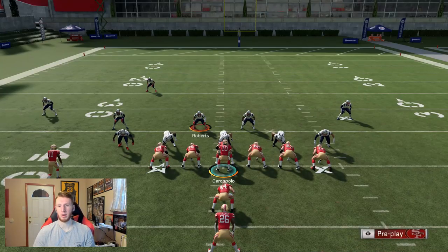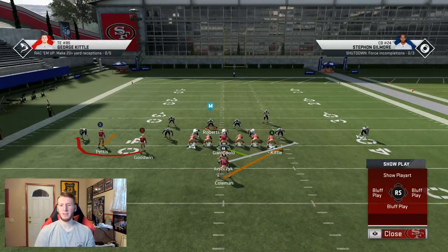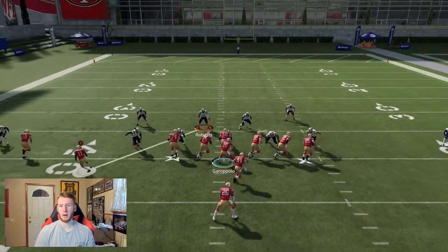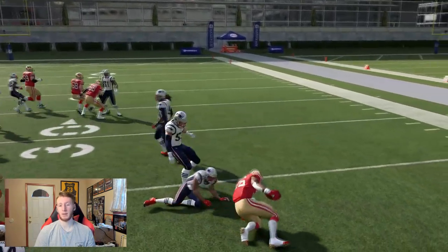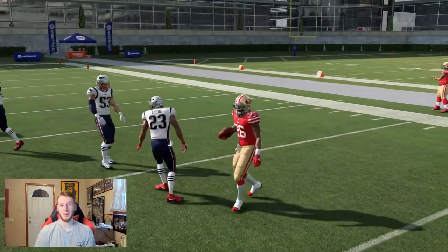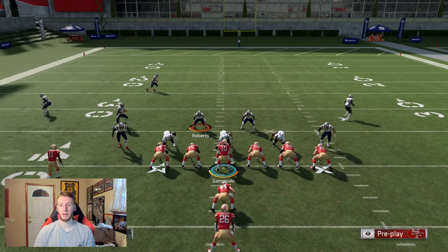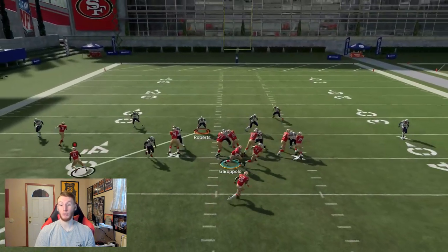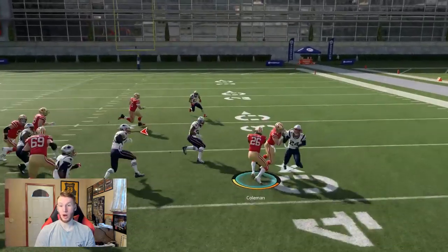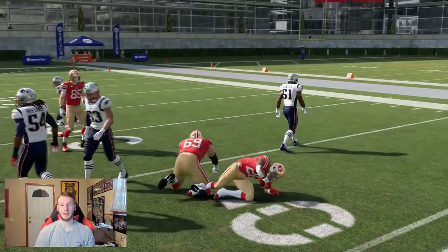I'll show baseline press here — it's still going to be successful. Even against 3-4 Odd when the safeties come in the box and you baseline press, you're still going to have a ton of space. Juice trips me up on the block, but there was still a ton of space to make plays. I'm telling you, the way this game works with Arm Bar and Evasive — if you get a one-on-one, you're going to make that guy miss.